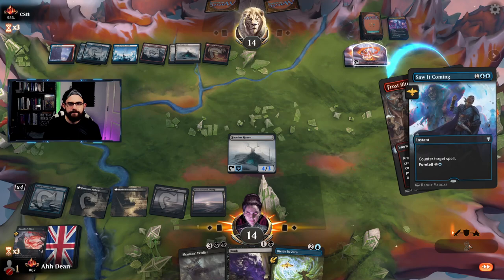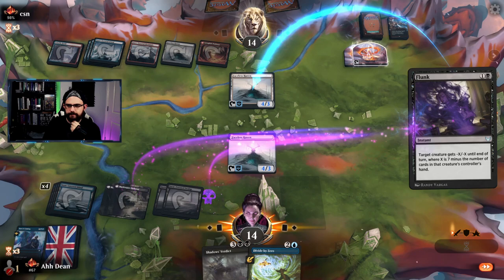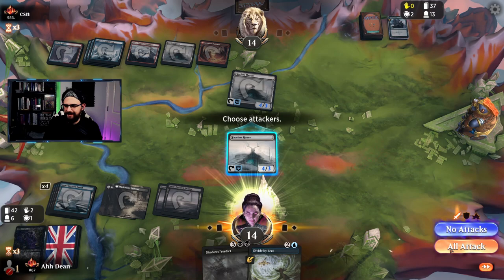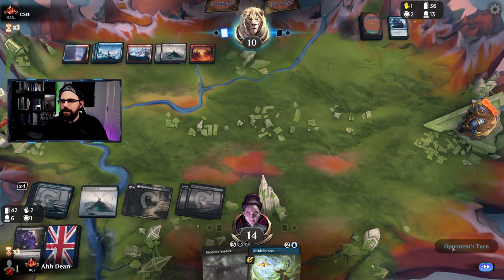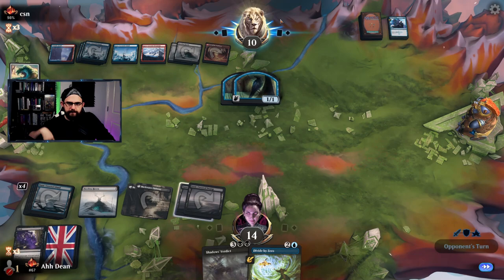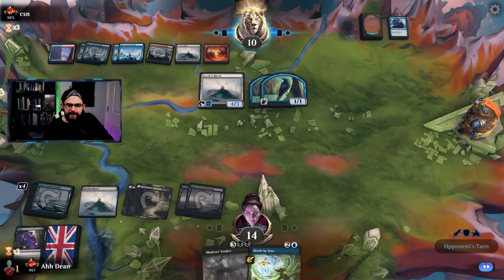Just going to kill this — make them use the counters if they've got it. It's a weird thing to protect. They weren't holding what I thought — it's got to be another Epiphany. They can actually do 10 damage here and we're in trouble. They're keeping up something — maybe a dragon or a counterspell. Either way our Shadow's Verdict doesn't look too healthy.